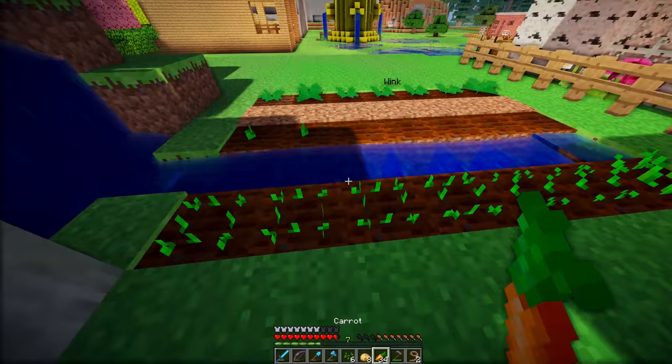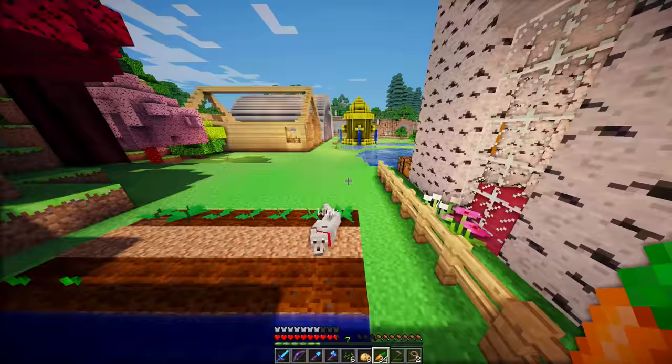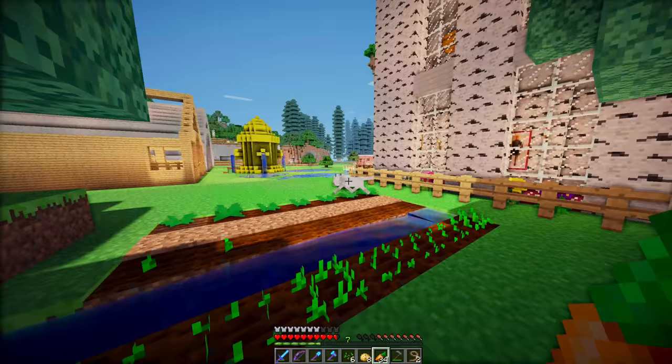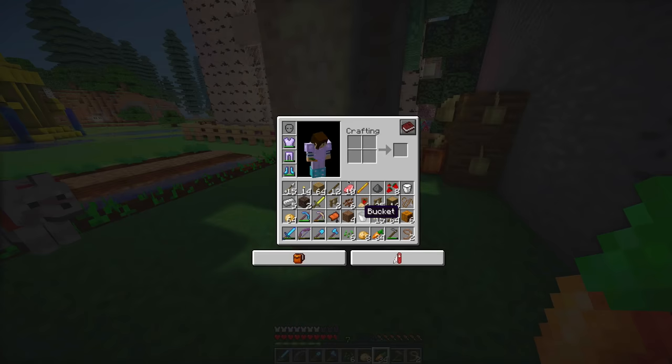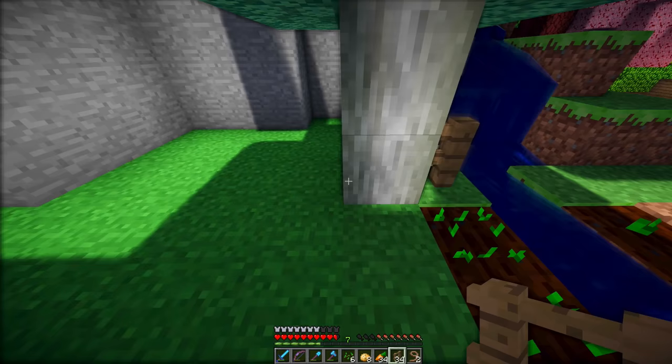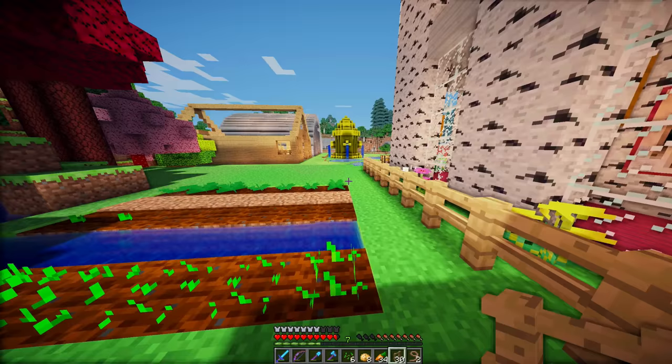I'll plant some potatoes and some carrots. I'll probably have to do a whole other row of carrots since that's the one we need the most of. I think we're also missing sugar cane — I want to plant some sugar cane back here as well. I think we can fence the rest of this off now. That's fully enclosed except for the front. We can put a fence right over here over the stream — hopefully bunnies can swim. I hope the bunnies don't drown.